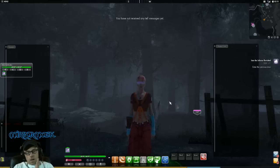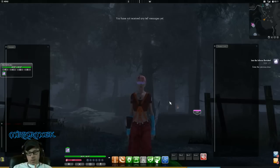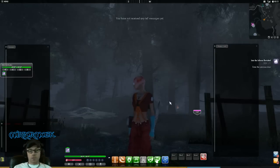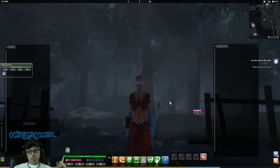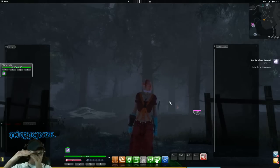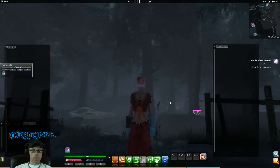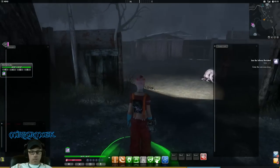Hey guys, Mirror Mask here. We're playing a little Secret World and I'm going to show you guys a trick — an area that I grind my XP and SP at. It's super efficient, super short, and you get a whole lot of XP in a short amount of time. I've got two windows open: one is my loot window so you can see how much loot I'm getting on a single run, and the other shows how much XP I'm getting on a single loop.